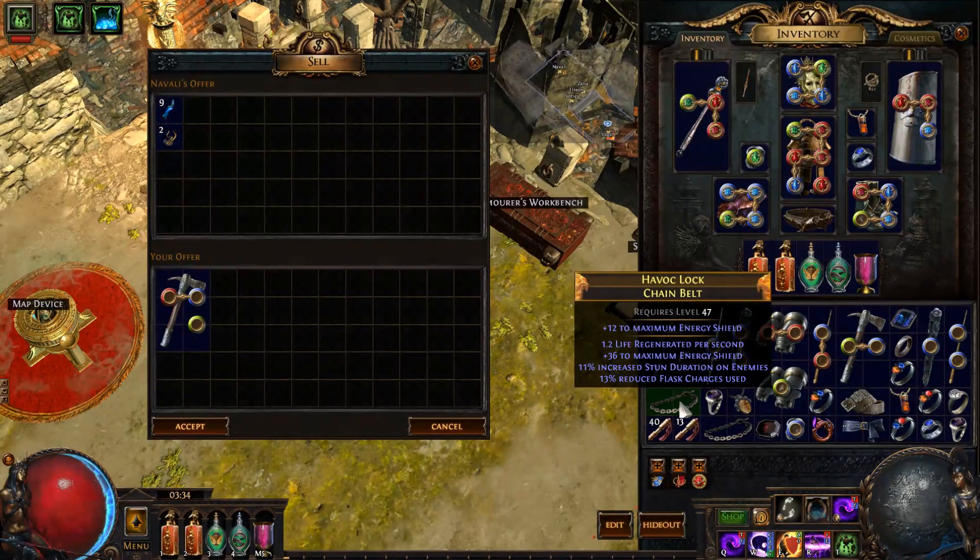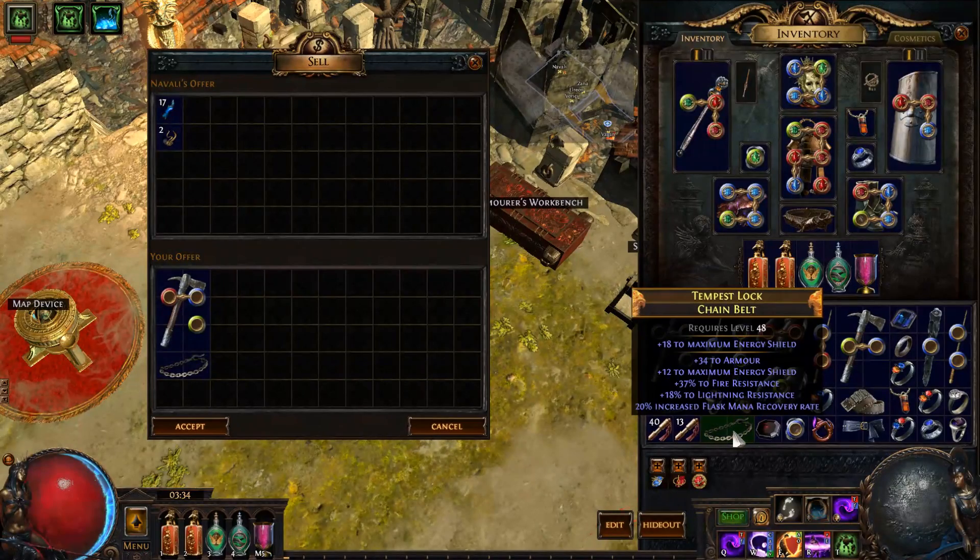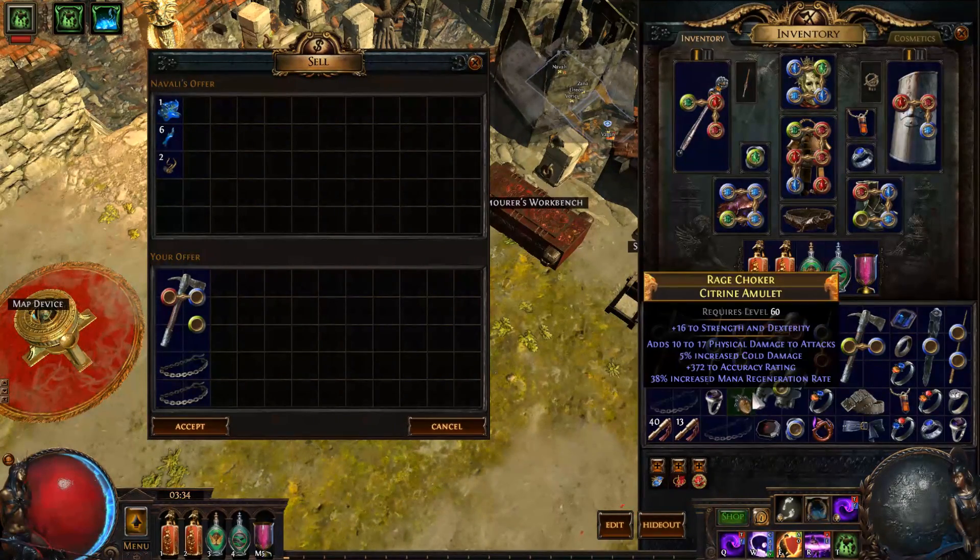Reduced flask charges is a good mod to get on belts. None of the other mods here are decent — flat ES is okay on a chain belt but we're not really in any ES meta at the moment. Strength and life resist — this is a very mediocre ring. It has the right kinds of rolls but they're all poor. We can sell this for maybe a chaos still this early in the league, but we're pushing it. Nothing to speak of there except for a little handful of resistances. 10 to 17 phys damage is pretty high, 3 to 72 accuracy is pretty high, but the other rolls are not very relevant.